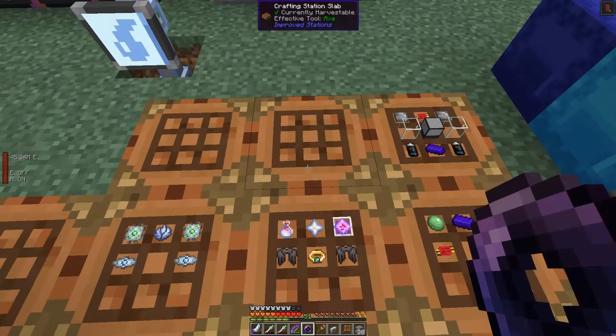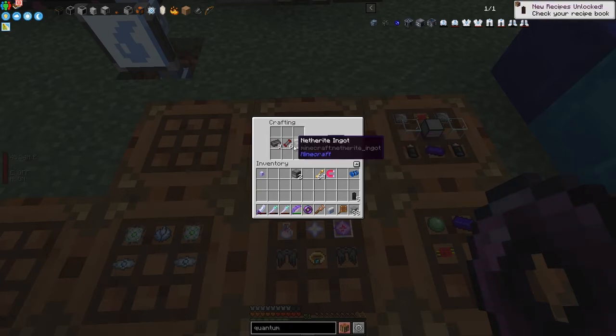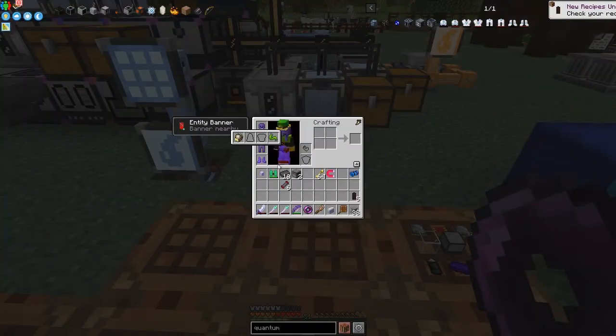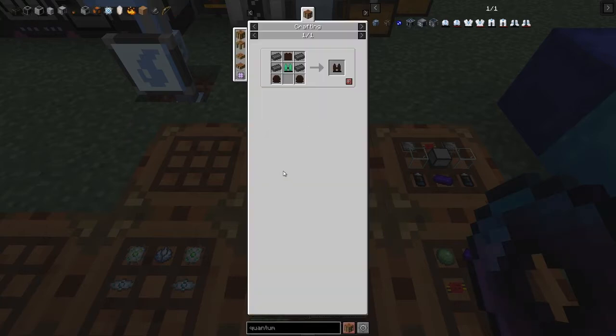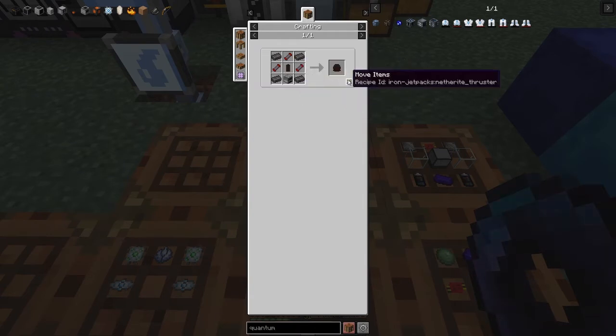Next I'd like to upgrade the jetpack. First I need some coils — I think 11 expert coils, made with a cross of redstone like this. Then we make some batteries — we need five netherite energy cells. The netherite thrusters are basically one furnace, four netherite ingots, three expert coils, and one netherite energy cell. We want two of those thrusters.